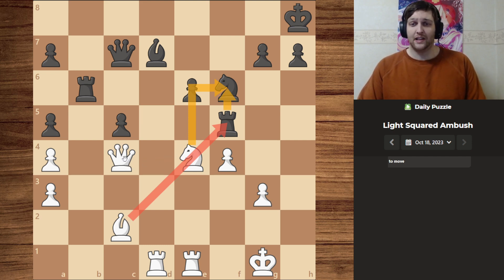Moving the rook will open up this line to create a battery on the bishop, because then we can use our queen to take, attacking their queen. So they will probably trade, but we will come out victorious.